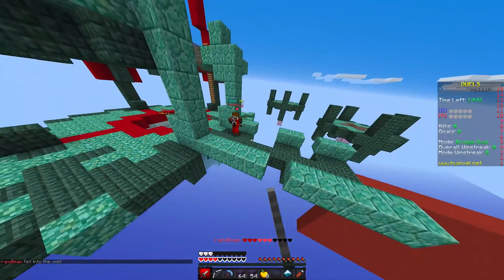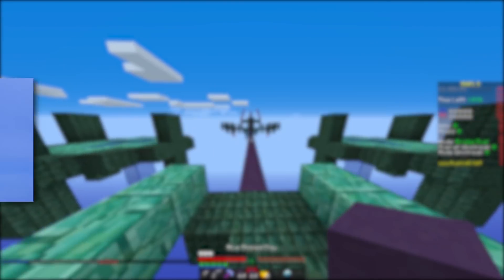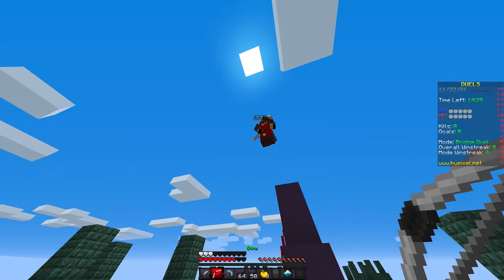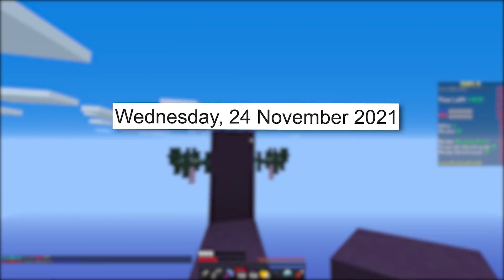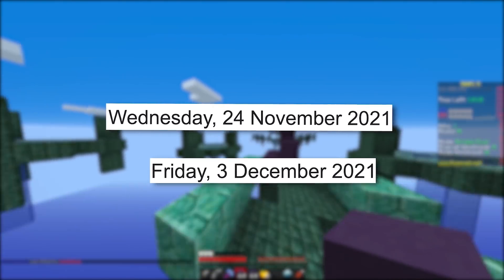This Friday is Black Friday, which is basically an event that happens across the world where you can get promotional discounts from companies, because it's the thing that follows Thanksgiving in America, which is this massive holiday. And this year, Discord has decided to do something for basically the second year in a row. They haven't really done much before, but now they've decided to hop on the bandwagon, and they're doing something this year between November 24th, which is Wednesday this week, and December 3rd, which is Friday next week.